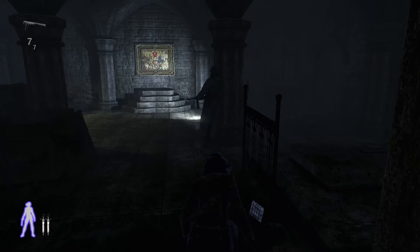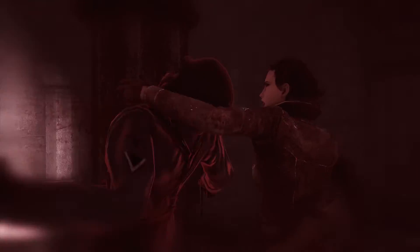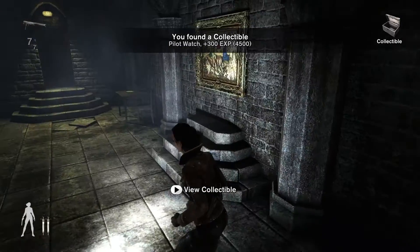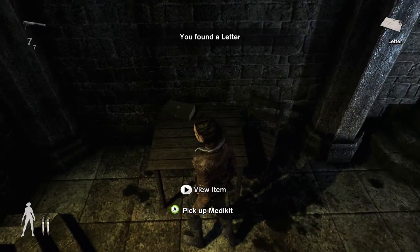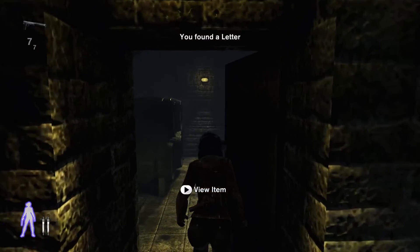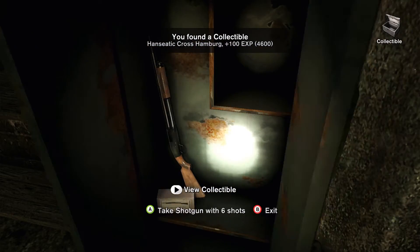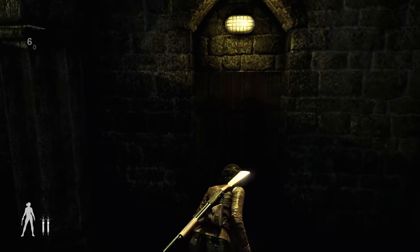We will take this guard out also. We have a collectible in the corner up there. We also have our letter over here. And we have another collectible over here. You can use this weapon if you want to — I just pick it up because I can.